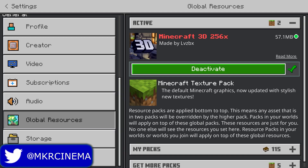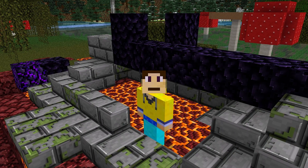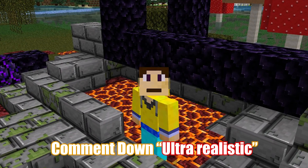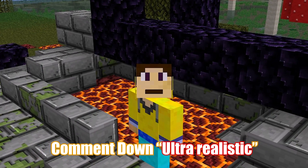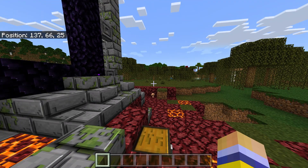All you need to do is make sure it's active and then hop into a world. And you know what, if you've gotten this far into the video, comment in the comment section 'ultra realistic.' So once you're in a world, instantly you can tell something looks different.